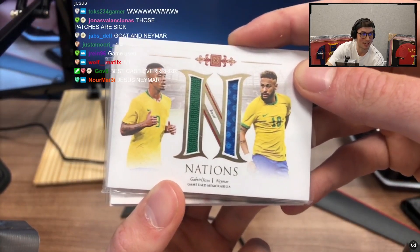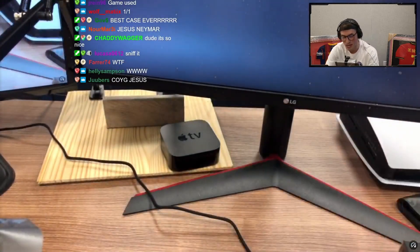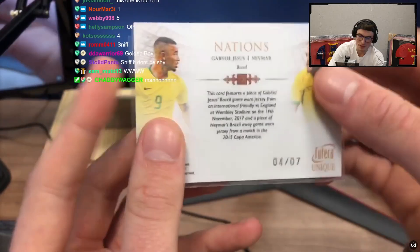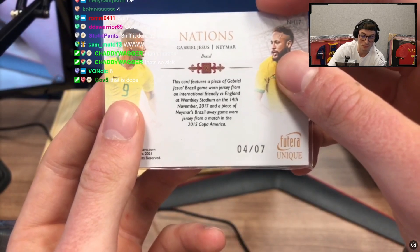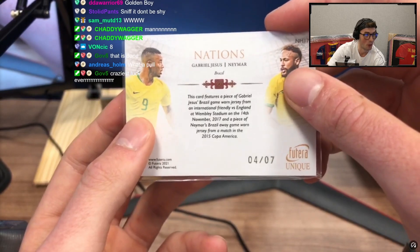The last time we got a dual hybrid patch it was out of seven — what do you guys think? Best case ever right now! It's out of seven — four out of seven chat. This card features a piece of Gabriel Jesus's Brazil game-worn jersey from an international friendly versus England at Wembley on the 14th, and a piece of Neymar's Brazil away game-worn jersey from a match in Copa America.